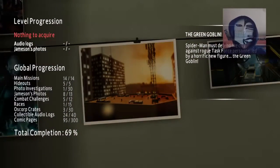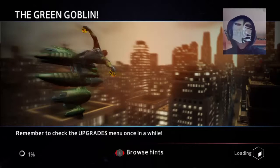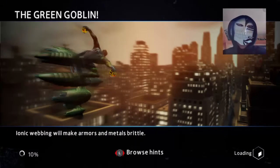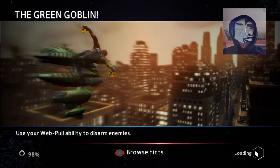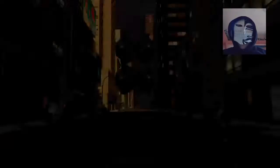Here we are. The Green Goblin. I like that picture of him there, it's really cool. There's a timer - do I even need it? I mean, I do an episode per level, but still. Ionic webbing will make armors and metals brittle. Yeah, it's like acid webs and stuff. Alright, let's begin.